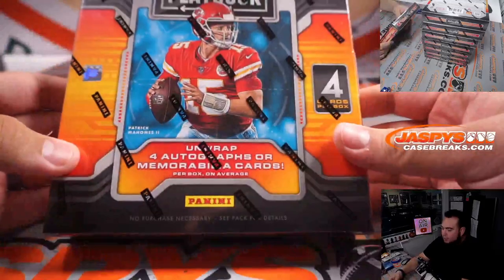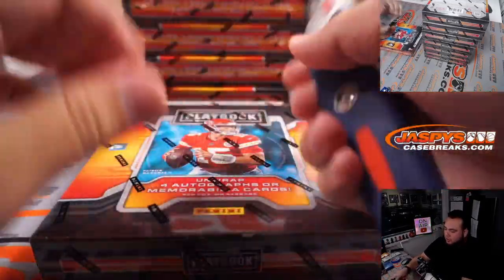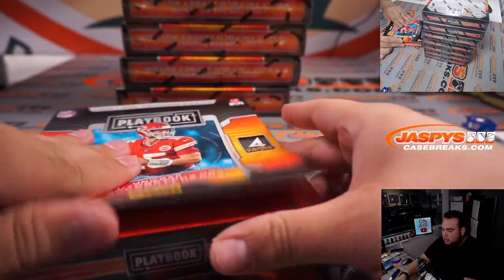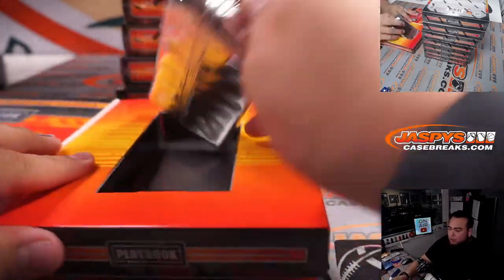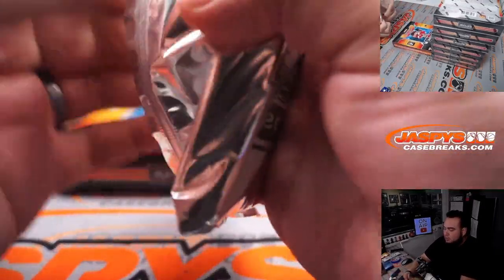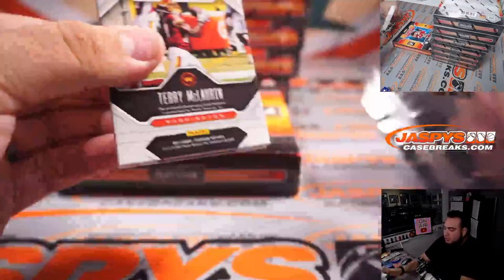Here we go guys — you get 4 autos or memorabilia cards per box. Usually two and two on average, though there are times where there'll be three in one, and occasionally all four autos. I think you're guaranteed one booklet in every box.